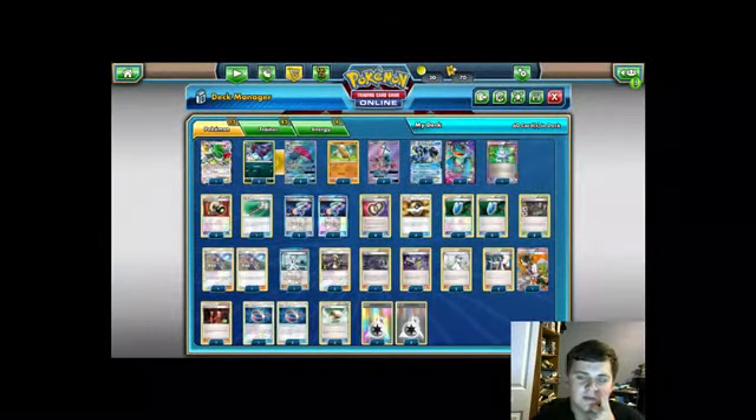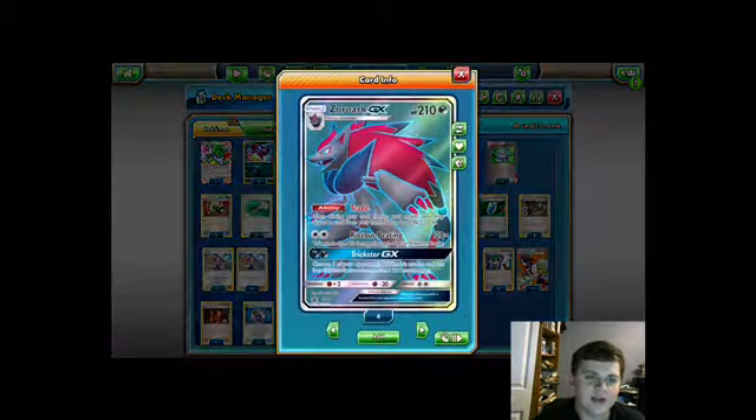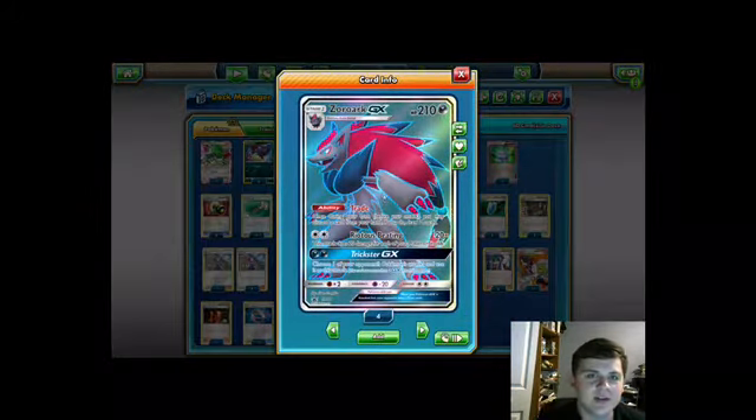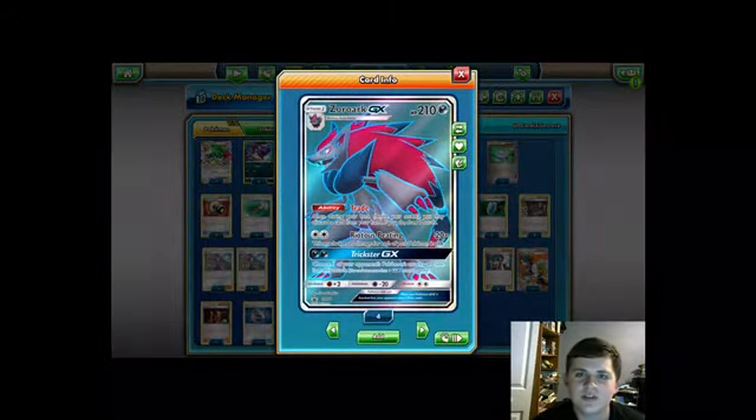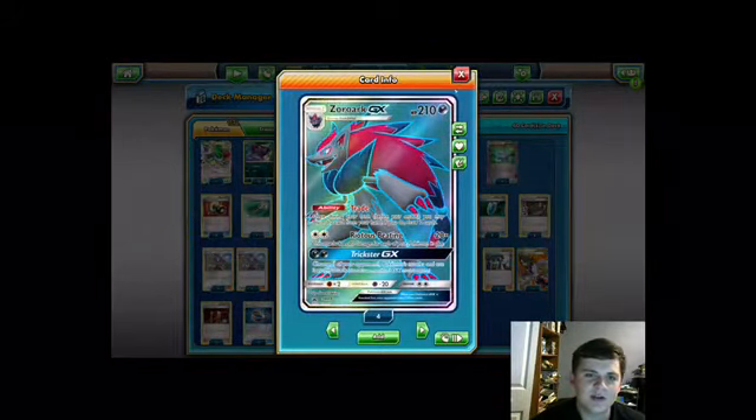One of Seismitoad's main weaknesses when it first came out was its lack of draw power, so we pair it with a 3-3 line of Zoroark GX, whose Trade ability lets us discard one card and draw two cards. This provides draw support for our deck, and Riotous Beating does 20 damage times the number of Pokémon in play. It's also a nice backup attacker and can take one-shots on 180 HP Pokémon, which we'll get into later.